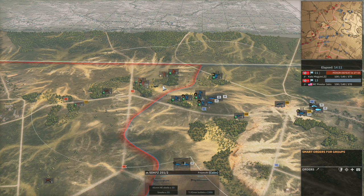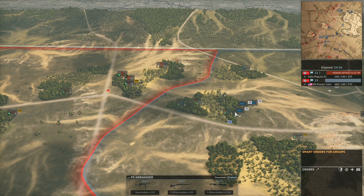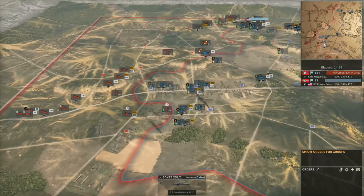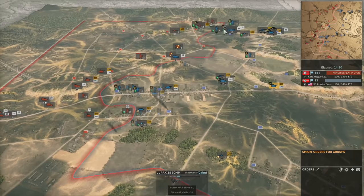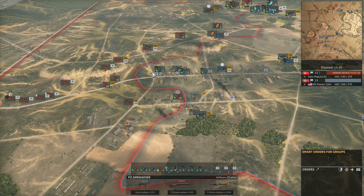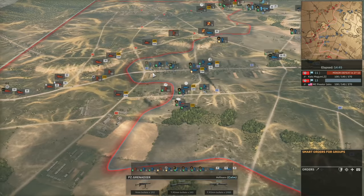Panzergrens are extremely deadly so you're going to lose a lot of men trying to reveal them, and at the moment none of these squads are healthy enough to do that. You could throw up 251 half-tracks to the tree lines to see what you find but you'd have to be careful. I think Presta John's ability to push on the top side is rather limited, and I still stand by my statement that Presta John has allowed ZZ to come back into the game massively.